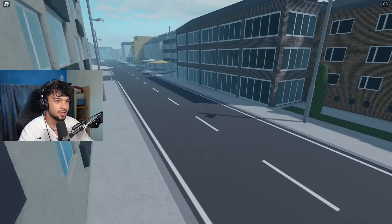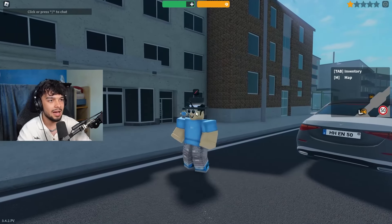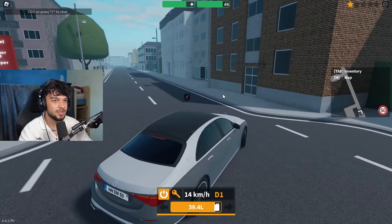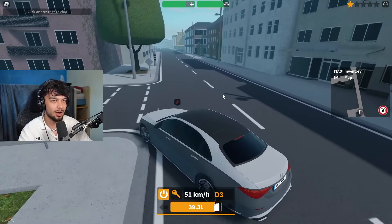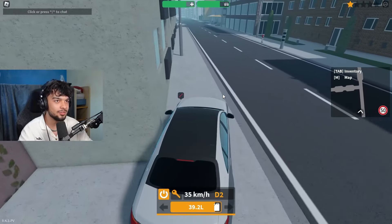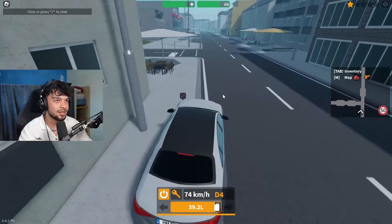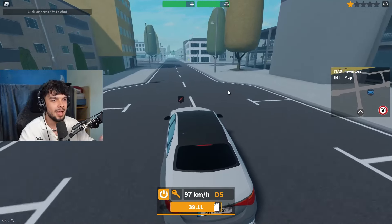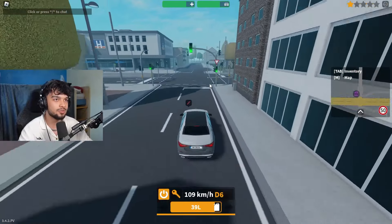I can't even see where the speed camera is — I have no idea where it is. But how are you meant to avoid this? Well, one of the best ways to avoid speed cameras is literally by not driving on the road. If I go on the pavement and try to avoid the speed camera, I will not get flashed, because I'm either within the speed limit or I've avoided the detection zone entirely.